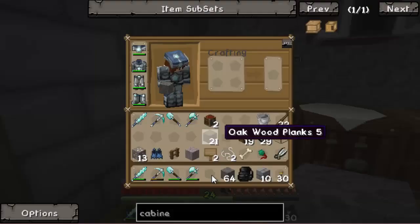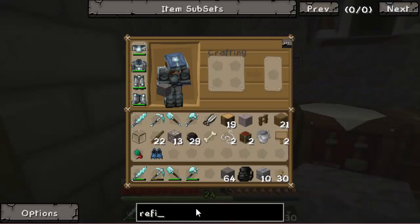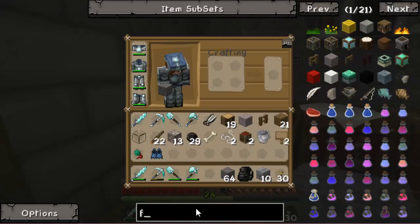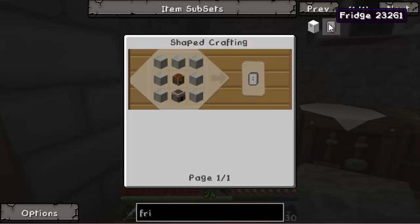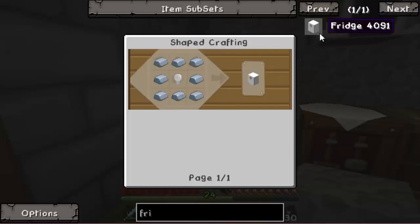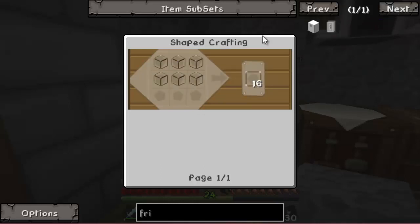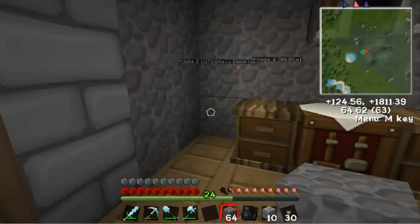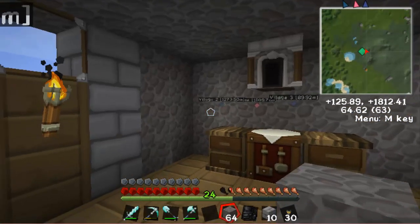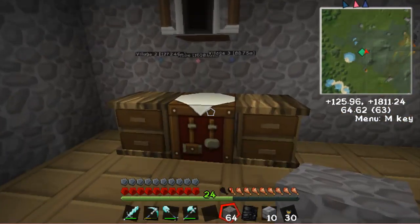I know I definitely can't make a fridge at this point so let me see - refrigerator, or fridge. There's this type of fridge which requires a lot of iron and I'm not of that life. And then this one is iron and a light bulb, so a light bulb isn't that hard to make. Maybe I'll do that one. That refrigerator will be just like a really really mini fridge. We'll see in a second.